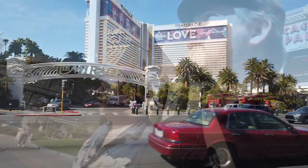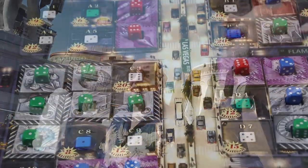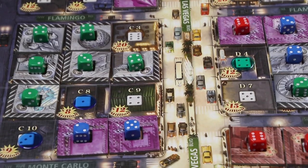Vegas, baby. I like it here. We're just cutting in front of Caesar's Palace, which I believe is C-block. C-block is Caesar's Palace. That's right.